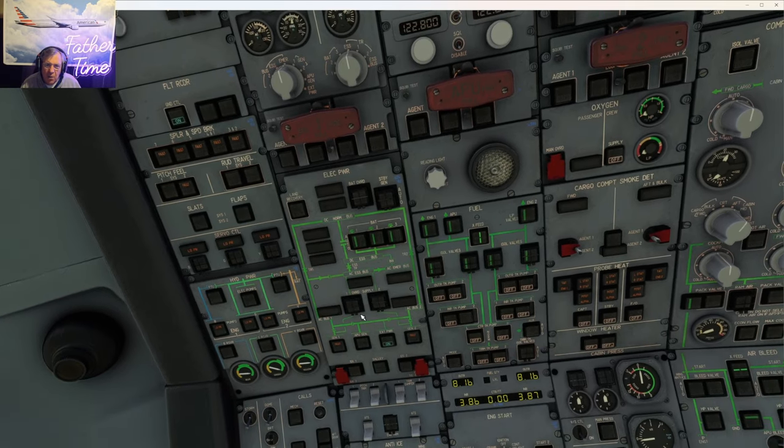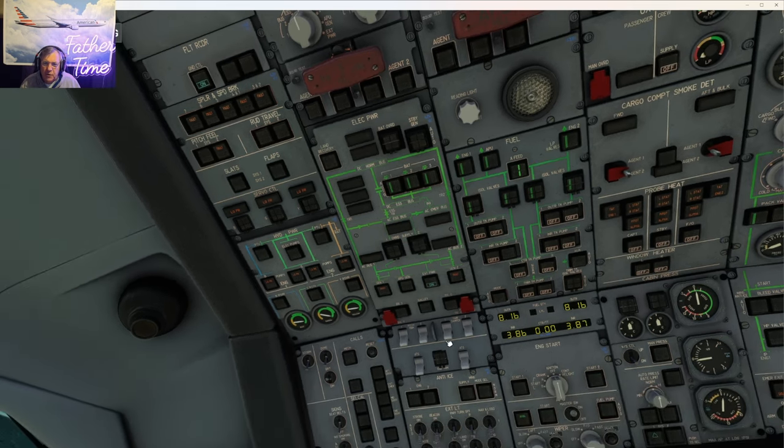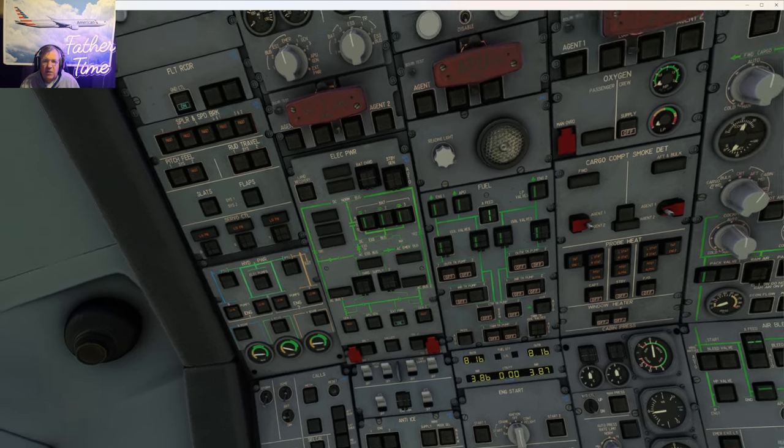All the electrical panel looks normal. CSD — the Constant Speed Drive / Integrated Drive Generator — turns off for high or low oil temperature and pressure. If you ever disconnect it in flight, you can't reconnect it; you have to do maintenance on the ground. Cruise boarding is good. Yaw dampers on. Autothrottles on — at American Airlines we didn't turn them on until we took the runway, because we once had an aircraft accidentally hit TOGA and go off the runway in St. Thomas.